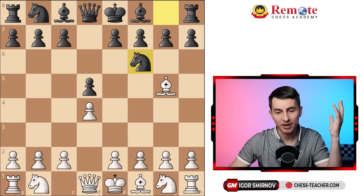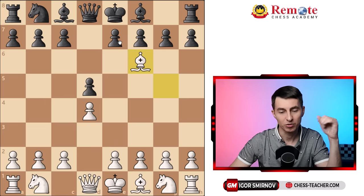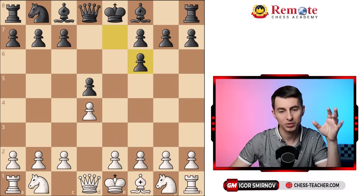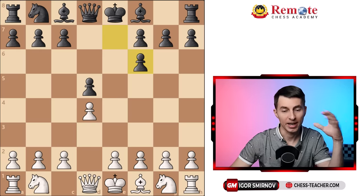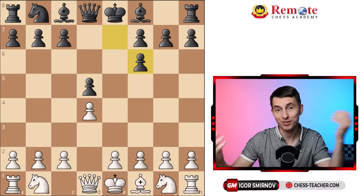In most cases, they will play knight f6, like the usual move. And then I suggest that you take it. You ruin their pawn structure and create a position which is unpleasant for your opponents, simply because they are not familiar with it — it's slightly unusual, so they don't know how to handle it. Well, you will know after watching this video.